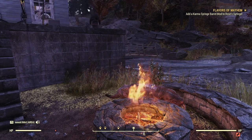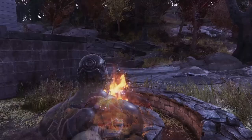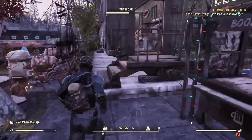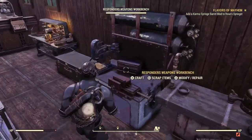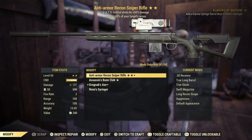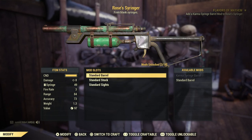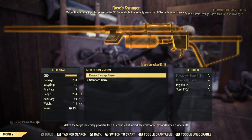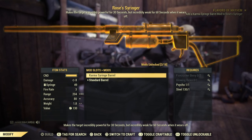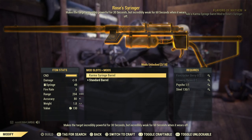What we're going to need is to add a karma syringe barrel to Rose's Syringer. You want to go to the modify menu, go down to Rose's Syringer, select modify, and it's going to want you to change it into a karma syringe barrel. What you need is two firecracker berries, one glowing resin, one Psycho, and one steel.